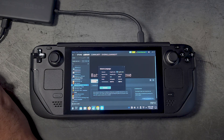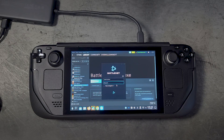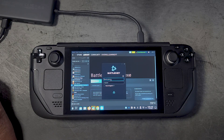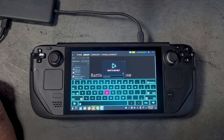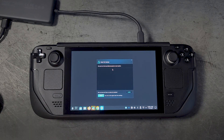Now launch the installer. The installation process is pretty straightforward — it's the same as on a regular PC. However, this part can be a little buggy. When it came time to log in with my credentials, the keyboard kept popping up and closing on me. Just be patient with it and keep trying — you will eventually get through. It didn't take too long, maybe just a minute, but expect a little bugginess when logging in.